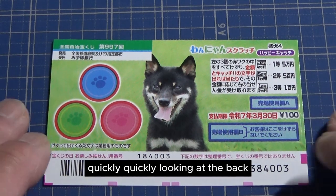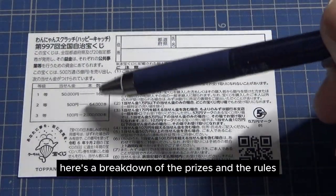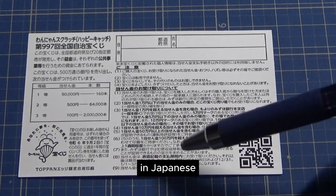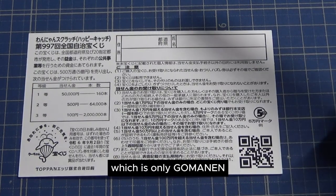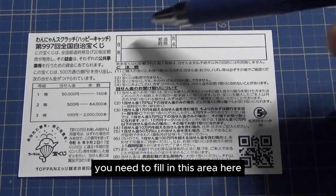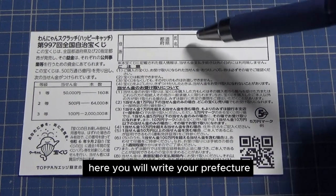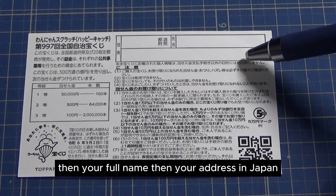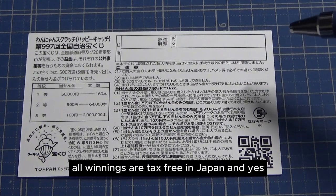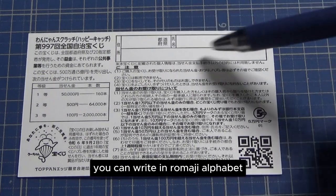Quickly looking at the back: here's a breakdown of the prizes and the rules in Japanese. If you happen to win the first prize, which is only Go-Man-En, you need to fill in this area. Here you will write your prefecture, then your full name, then your address in Japan. All winnings are tax-free in Japan, and yes, you can write in Romaji Alphabet.